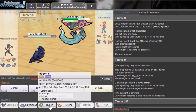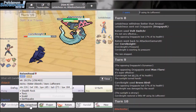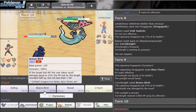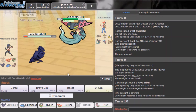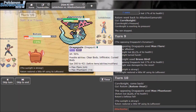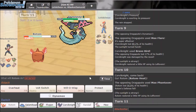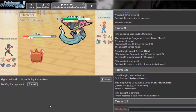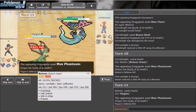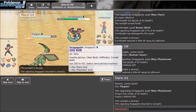That's going to wear me down quite a bit. He probably goes for Max Phantasm. That sucks so much. I'll probably have to sack Rotom. I'll go Flygon on the opponent's Dragapult. I should survive the next hit — I take it, so I'll Outrage this thing. I have to Outrage.